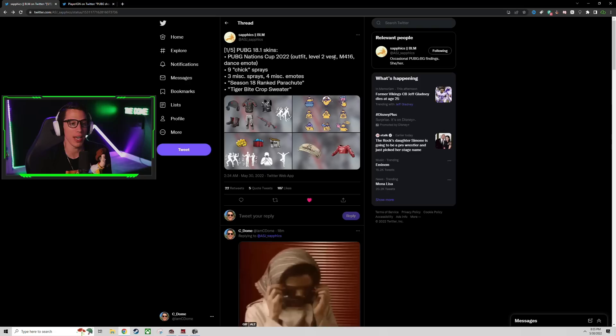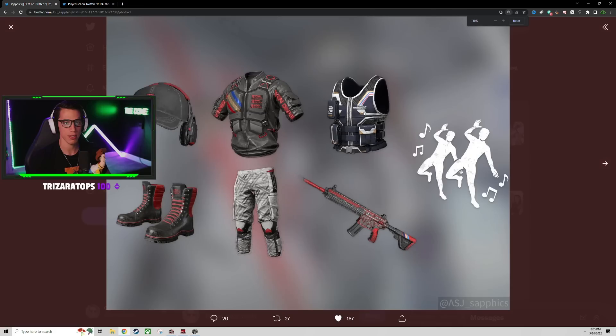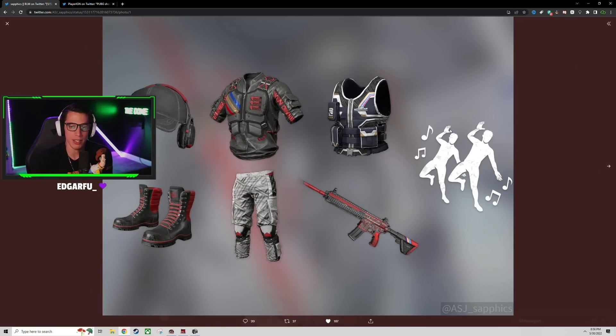PUBG Nation's Cup outfit 2022 - we have a level 2 vest, an M416, a dance emote, and an outfit. Here are the skins we'll be able to buy or potentially win if there's a voting coupon scenario. We've got black and red stuff - I kind of like this outer vest design, cool pants, little knee pads, a hat with built-in headset speakers. The black and red M4 with this stripe color scheme is the PUBG Nation's Cup stripe - Thailand 2022. There's also a dance emote coming.